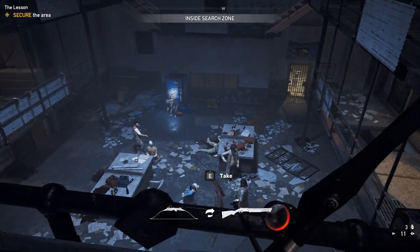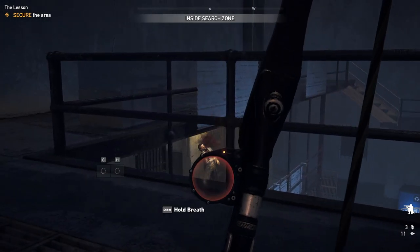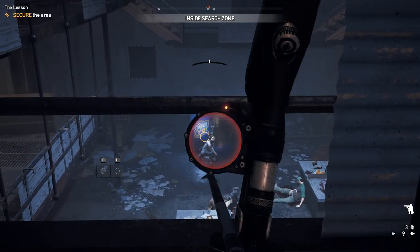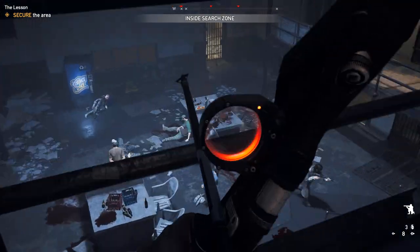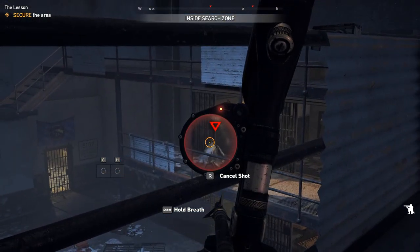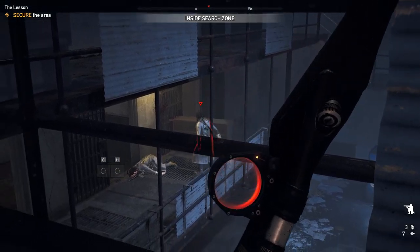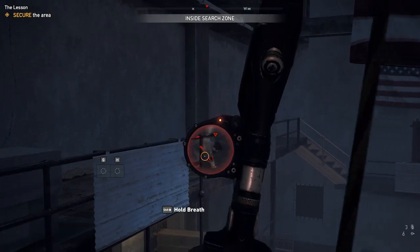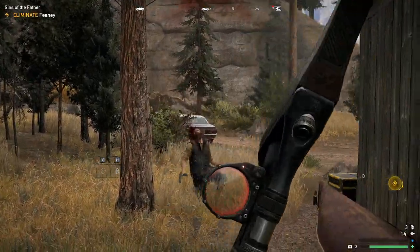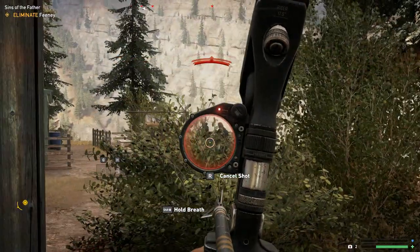The iconic recurve bow is back as the final upgrade. Stat-wise, it has the power and accuracy of the compound bow, with the reload speed of the slingshot, plus the option to put on sights. This makes it, in theory, the best archery weapon in the game, and it does perform its role. For some reason, I still have a fondness for the slingshot as the assault weapon, probably because of its instinctive reticle. Still, the recurve bow had a permanent spot in my inventory for the rest of the game.